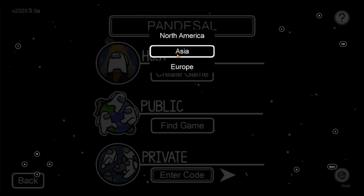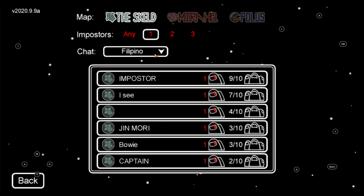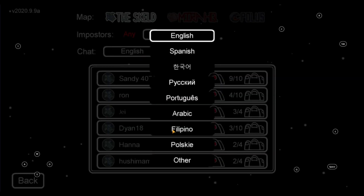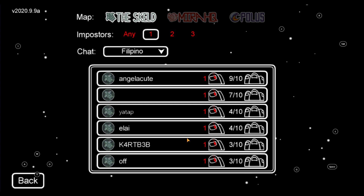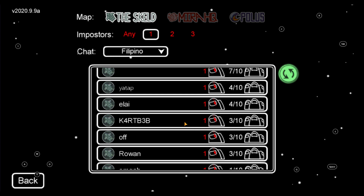Select whichever server is nearest to where you are located. For example, I'm from the Philippines so I'll be selecting the Asia servers. After doing that, you can start looking for public game servers. You can also change the chat language of those servers, then go ahead and join them. Hopefully that will fix the high ping or lag when playing Among Us on mobile or the BlueStacks version.